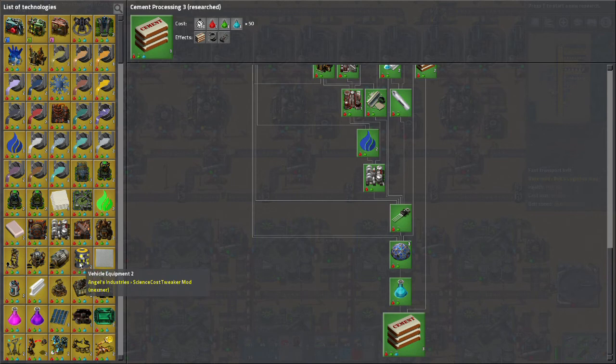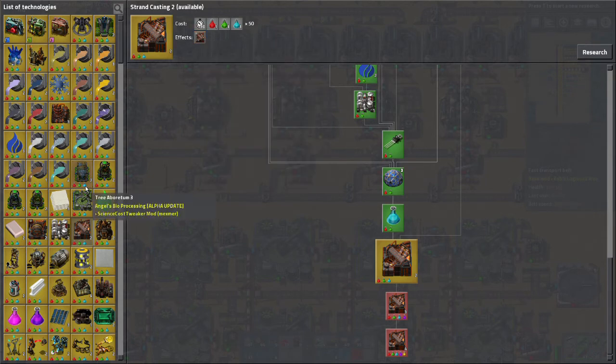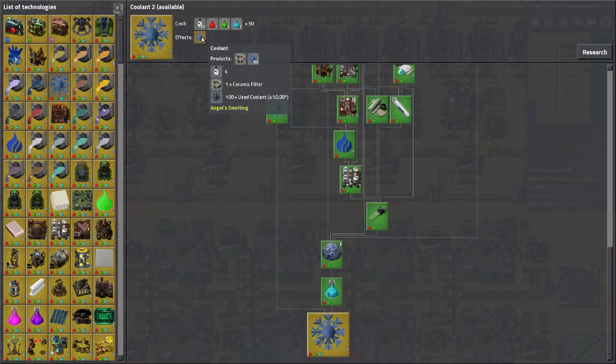For the next research, let's go for Coolant 2. What this buys us is the ability when we're using coolant in conjunction with strand casting — which I'm planning on doing soon — to use ceramic filtering. This is one place where ceramic filtering is every bit as good as charcoal filtering, so we definitely want to use it here.